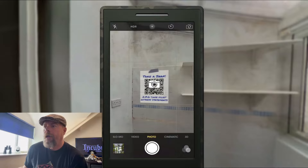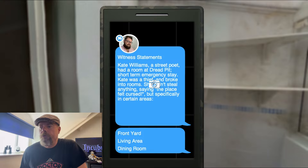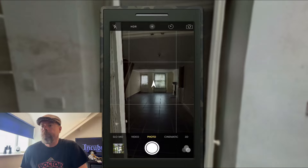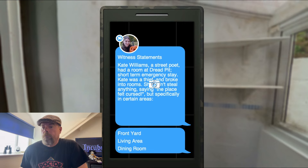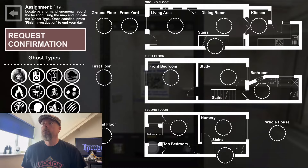We're going to start with the still camera and cheat a little bit and look to see what the OPG have for us for clues of rooms. So front yard, living area, dining room — all ground floor. If we bring up our map, you can see that's these areas here: front yard, living area, dining room. So let's get started.